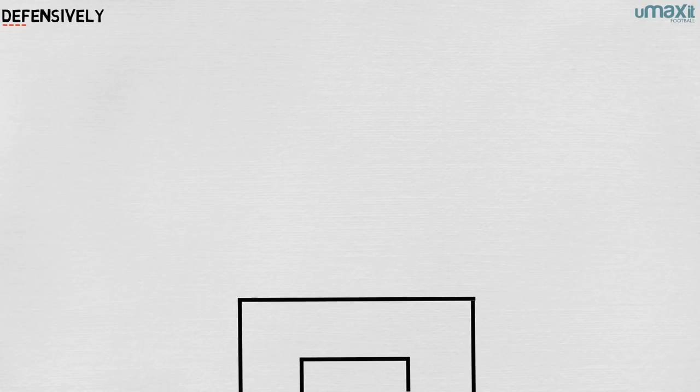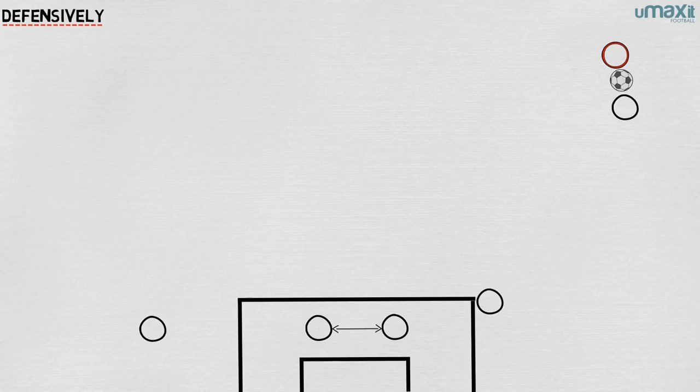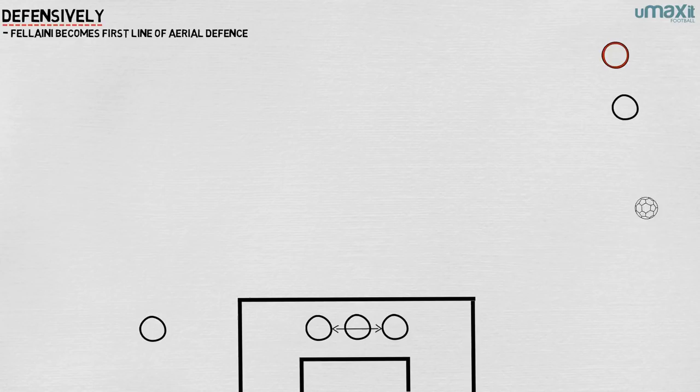Defensively, this aerial ability is also used. When United's opposition attack down the flanks, the full backs push up to press the man with the ball. United's centre backs try to stay in reasonable proximity to one another, and Fellaini drops into a space between the right centre back and where the full back would be — not as far wide, but as the first line of aerial defence. He also drops deep, sometimes as far as the six-yard box, to assist his centre backs should the opposition create and get into deep crossing positions.